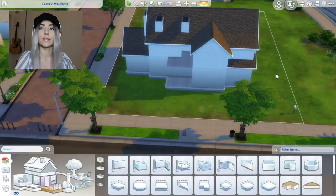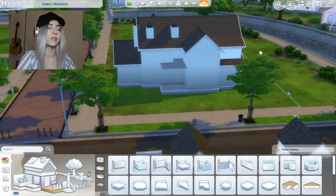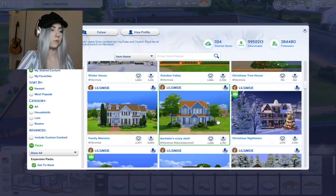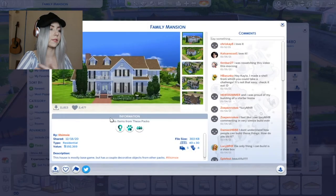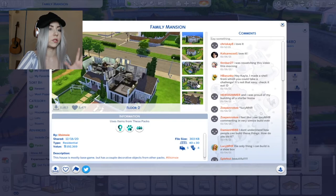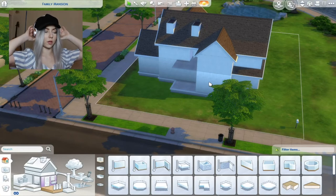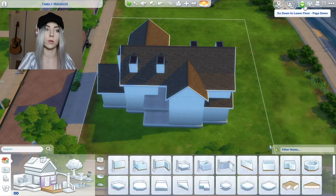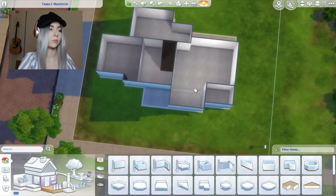I've said it a million times but I'm not the best builder, so I downloaded this house from Lil Simsie - she's my favorite builder for the Sims. It's this one-family mansion. She decorated and furnished it and it's a really beautiful house, but I just ripped it completely back and renovated it a little bit because it was really big and I didn't need that big of a build.